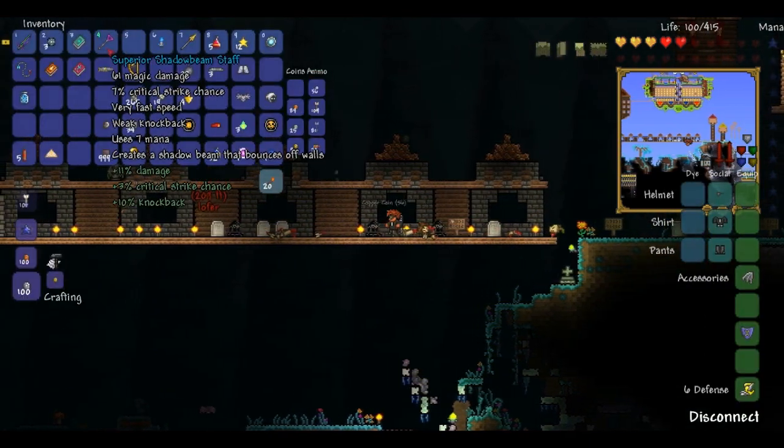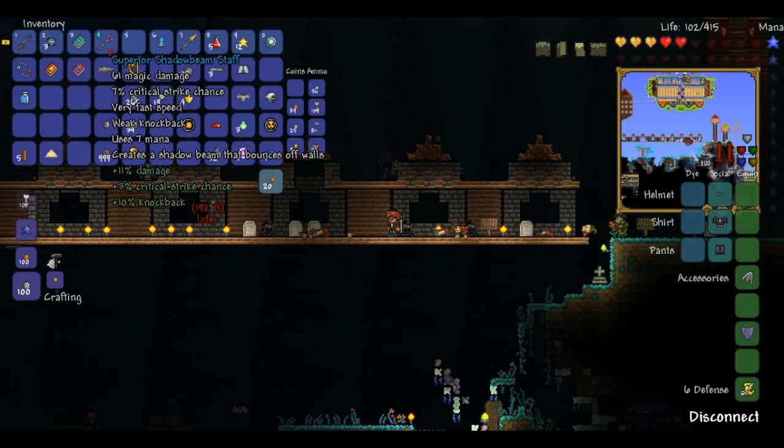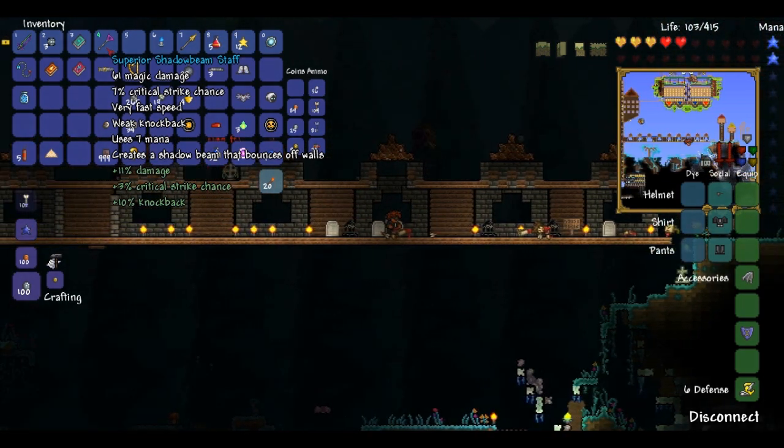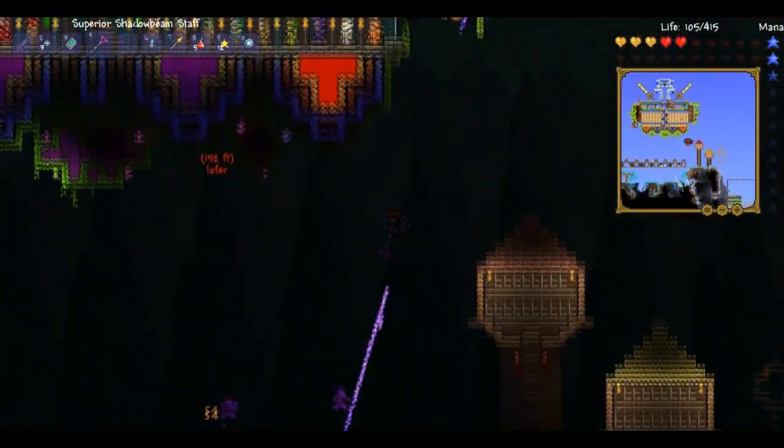It does 61 damage, 7% critical strike chance, very fast speed, weak knockback, uses only 7 mana, and creates a Shadow Beam that bounces off walls.